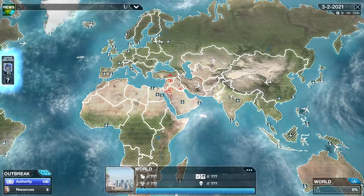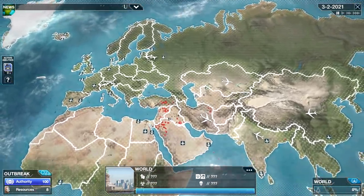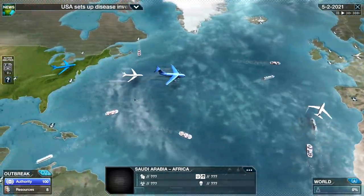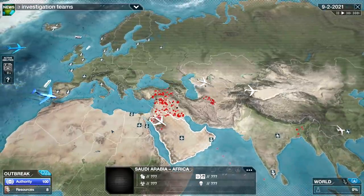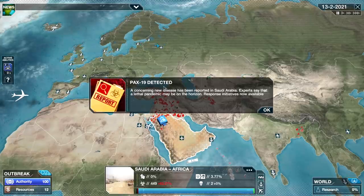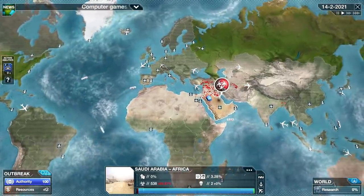We've got to get our field operatives out here — boom, now I've got these active abilities. We are going to send out our first operative. I'm guessing Saudi Arabia has the most cases. We've got a plane going out, and another one. Our teams are going to land and say okay, what's going on, how do we address this? We've detected it — it's been reported in Saudi Arabia and a pandemic may be on the horizon.